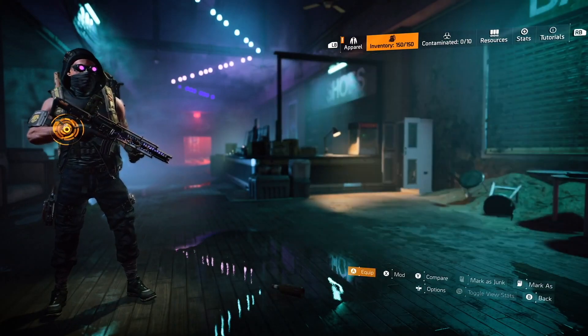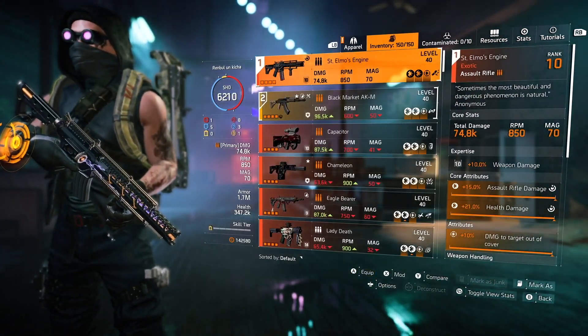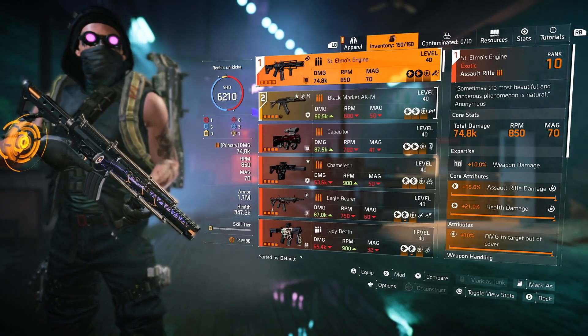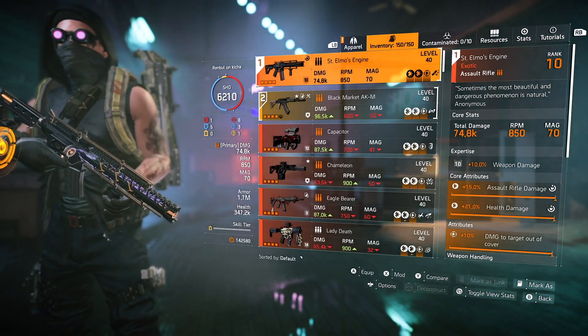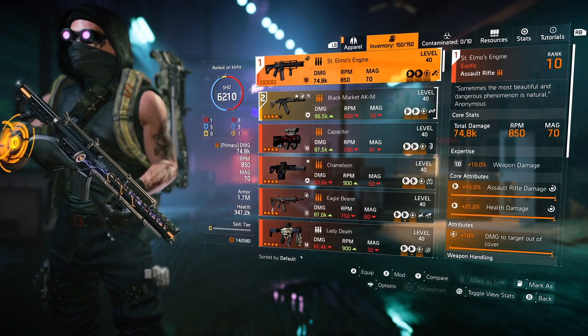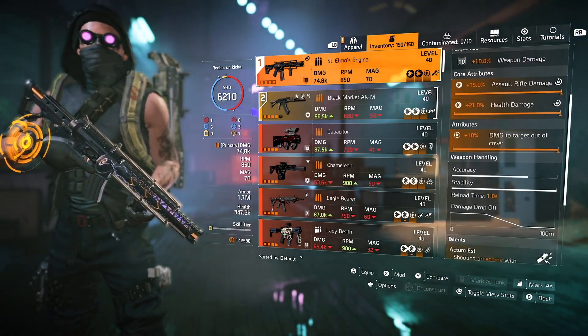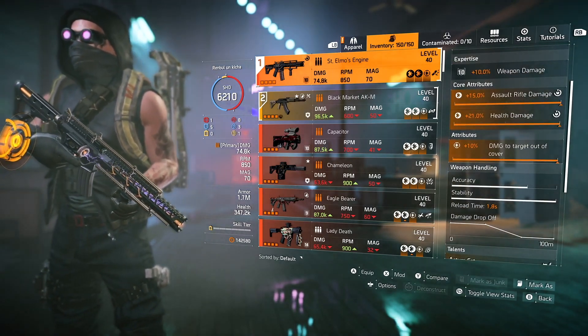For the specialization we will use Survivalist to gain extra protection from elites, medkits that heal us and our teammates, and fire grenades for crowd control. If we apply status effects to enemies, those enemies will receive more incoming damage, and we're gonna apply status effects non-stop. Perfect specialization for this build.